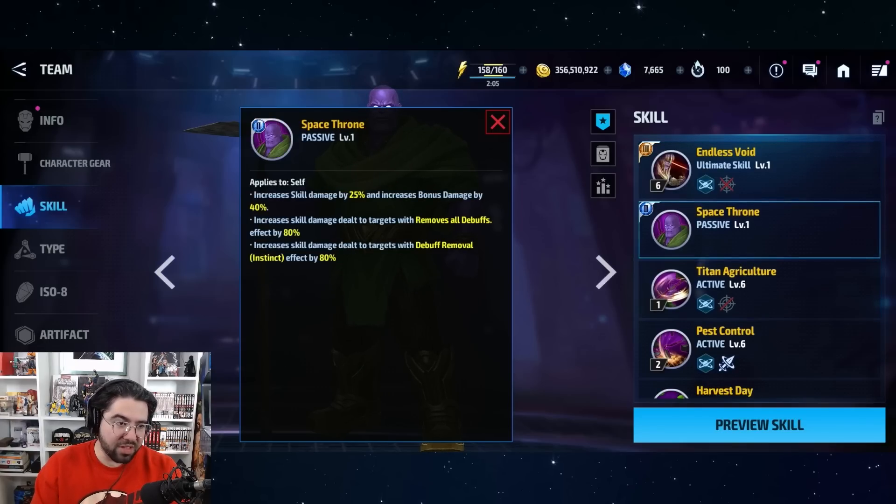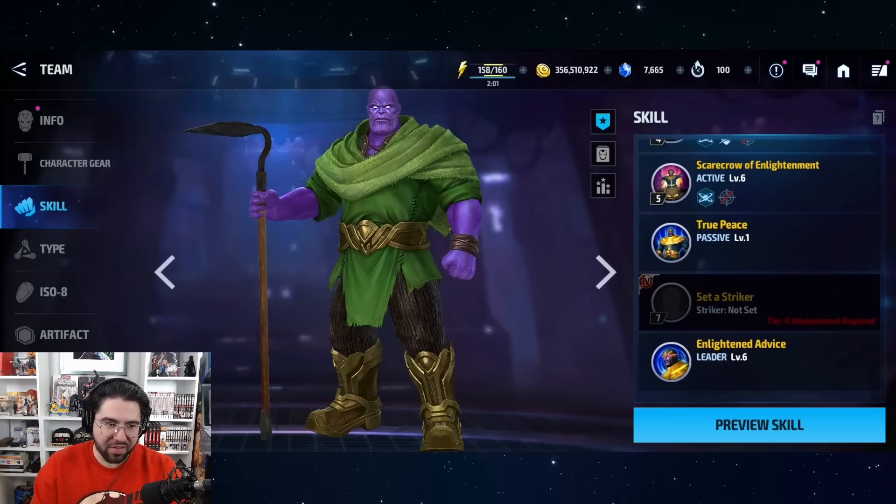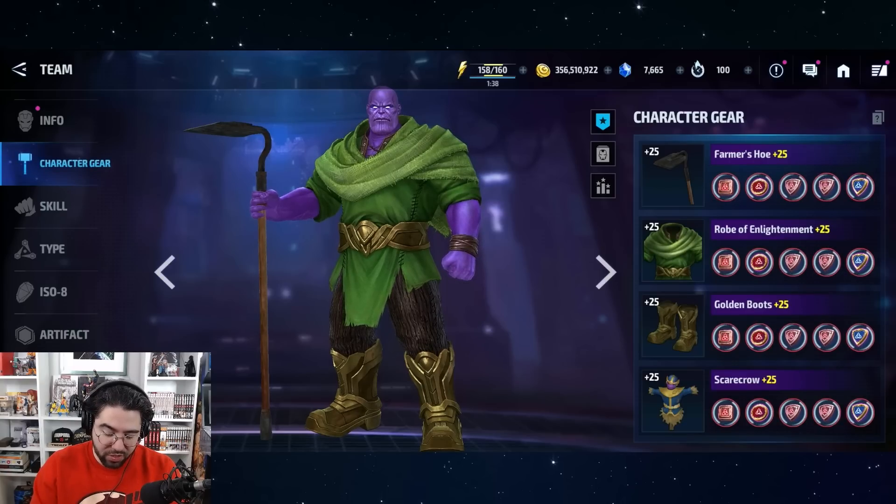He is extremely tanky, so he's very easy to play both offensively and defensively. He finally has a good leadership — I was using Green Goblin's leadership here, but for higher stages where Green Goblin doesn't match up, or certain days of ABX and ABL, it's a really good leadership to have that 50/40 lead. It's also very flexible for PVE and PVP because it has debuff immunity.